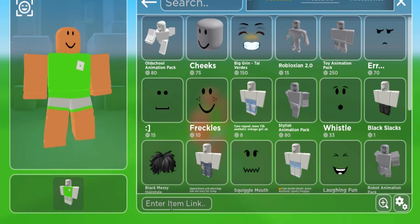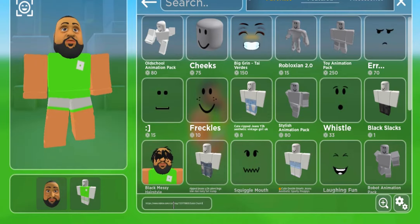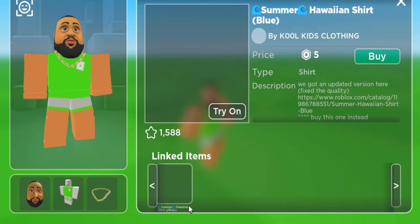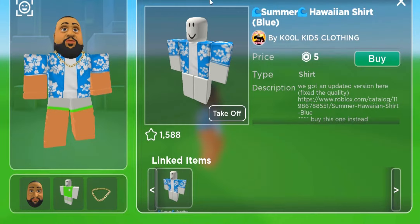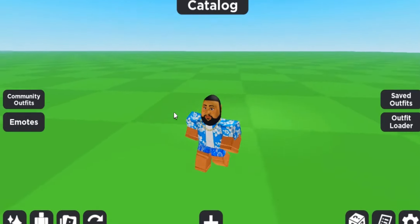Equip your items that you bought. So the head is on. Equipping the golden chain. The Hawaiian shirt. And then you want the Hawaiian shorts.